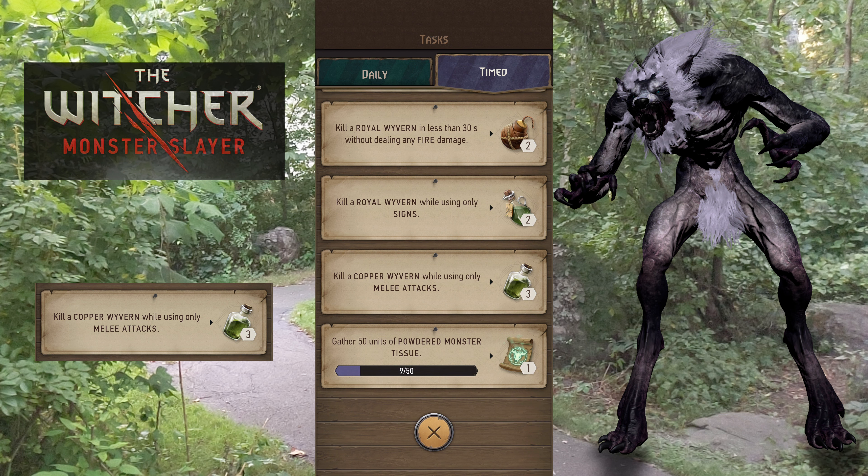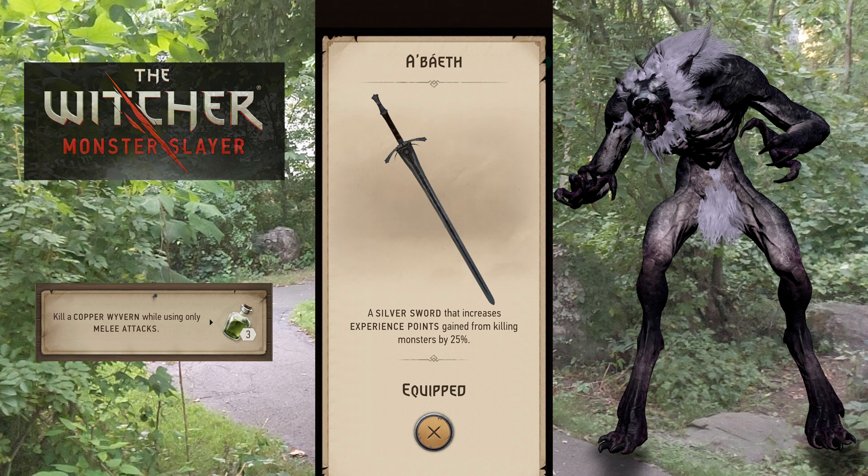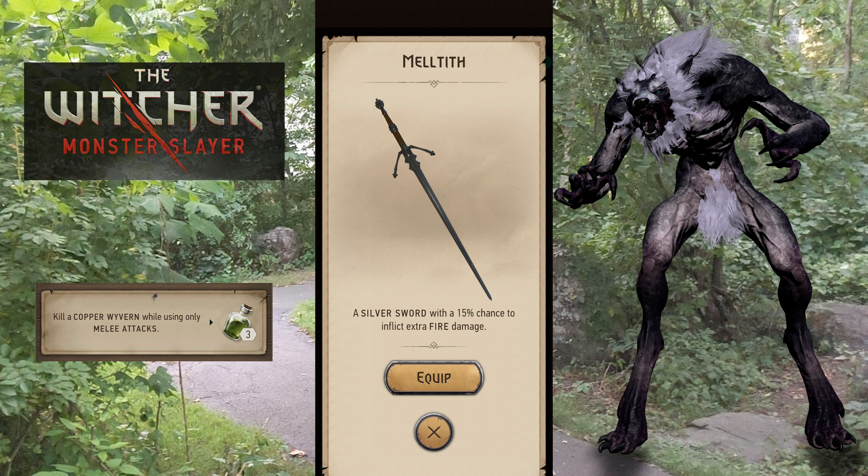Kill a copper wyvern while only using melee attacks. The copper is the legendary, so he's going to be the toughest. You're going to want to bring a silver sword — like a Baith if you have it, which I do — gives you a big experience bonus, which on a legendary is definitely worth it. Melteth would be good because you're going to be able to do some extra fire damage. He's not vulnerable to fire, but extra damage is extra damage, and Melteth is silver.